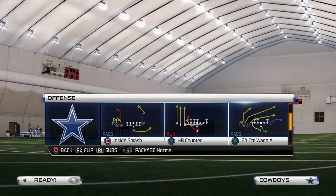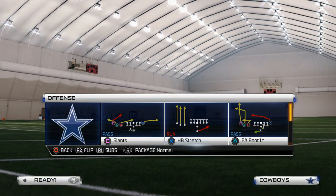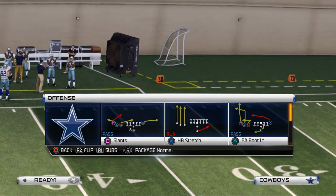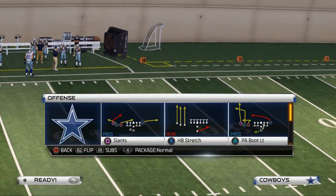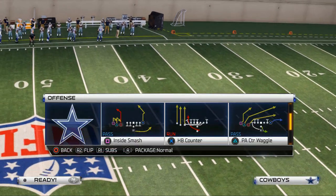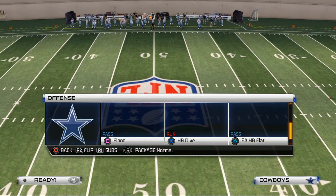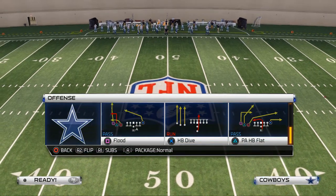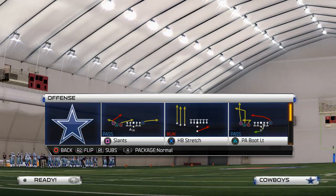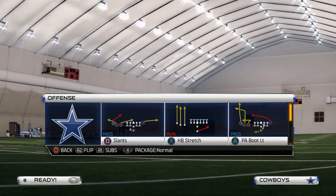With that being said, I want to release this play for you today. This is a play we like to do off of the strong power. You can put this in your quick audibles in your custom playbook if you want. This play is a really effective play and we're going to start using it as a contradictory or inverse of our base play.